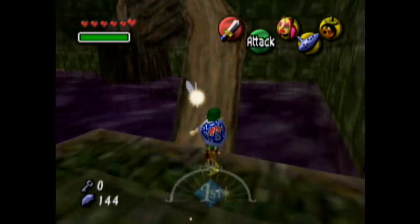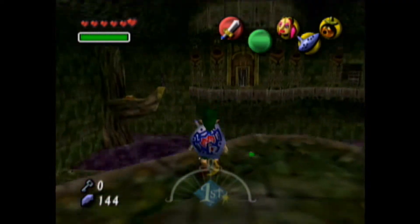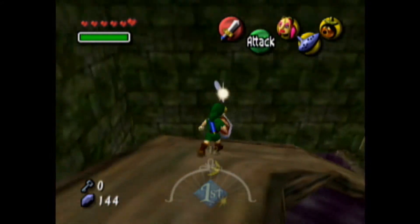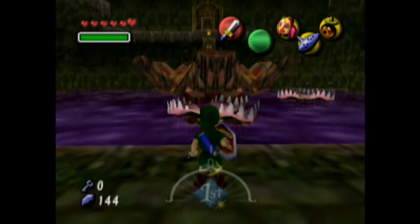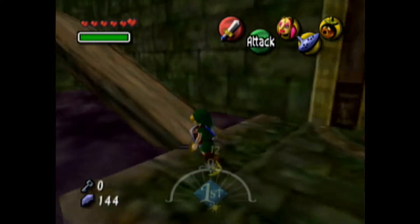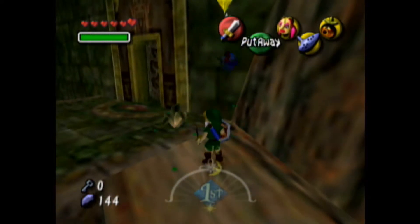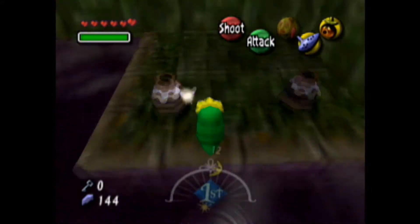But we don't have a key. Let's go back and see what we can do here. Absolutely nothing. There's supposed to be a chest that pops up right here. Hopefully it's not glitching on me. This is weird — normally there's a chest right there that pops up.